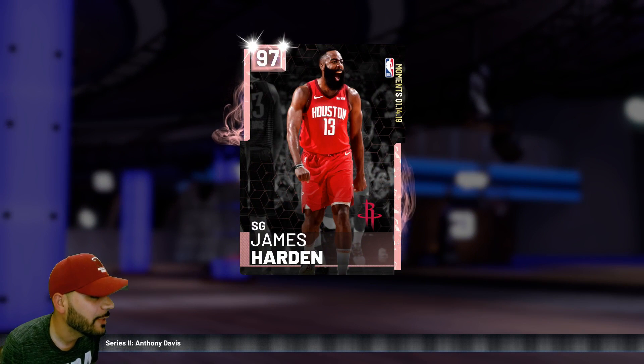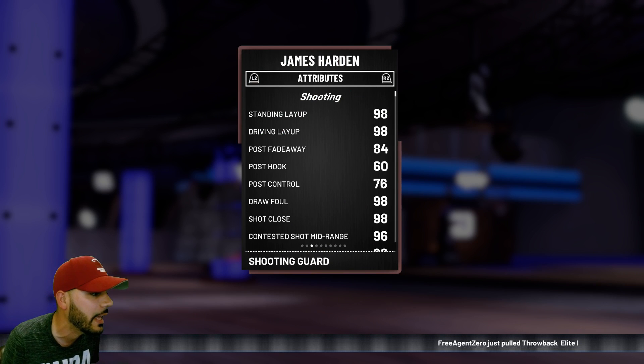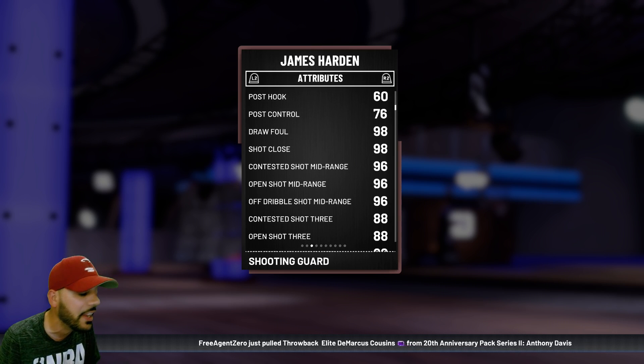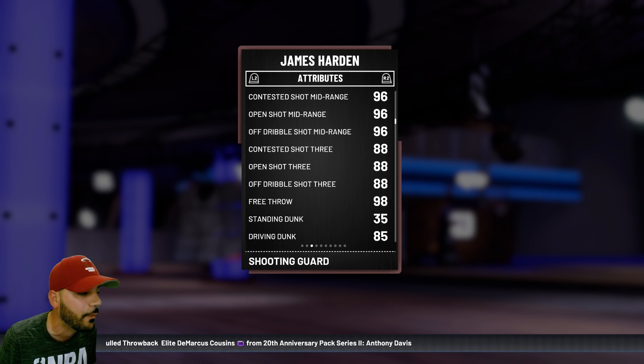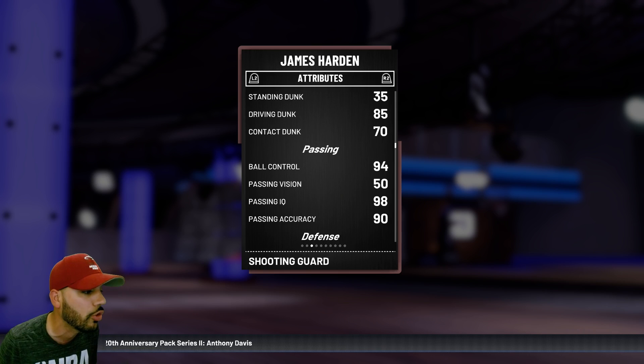Alright boys, here it is — the pink diamond James Harden. We clutched out three games, only played as the time was winding down. We were able to get him. 98 driving layup, 84 post fade, 98 draw foul, all mid-ranges at 96 across the board, 88 three-pointer, 98 free throw, 85 driving dunk, ball control up to 94.